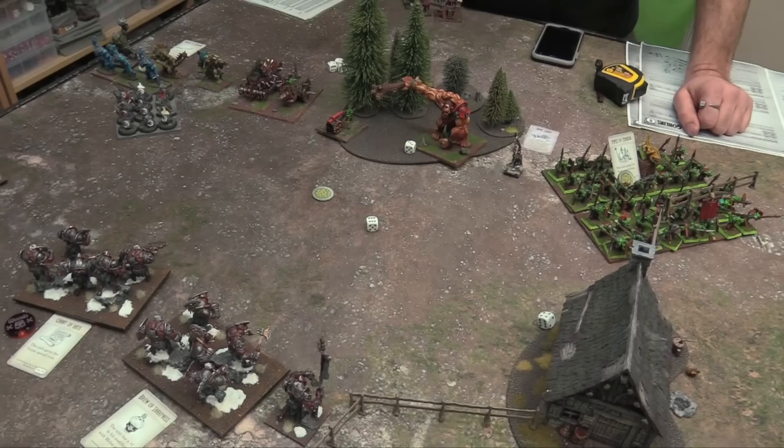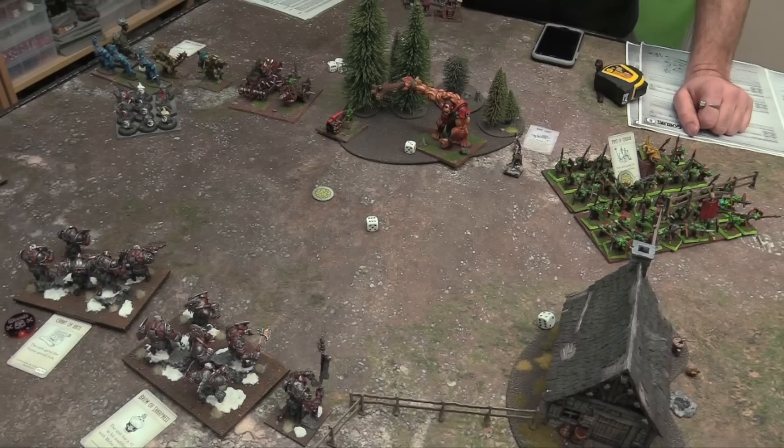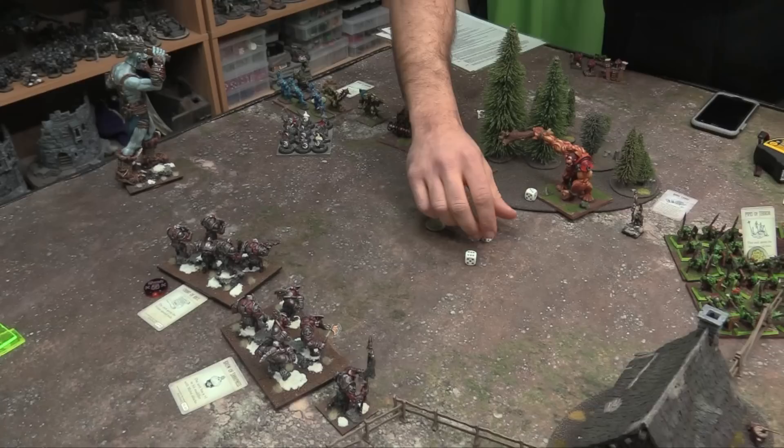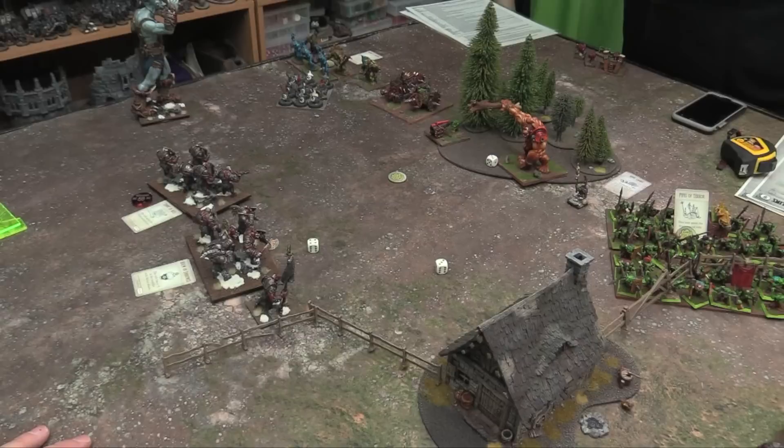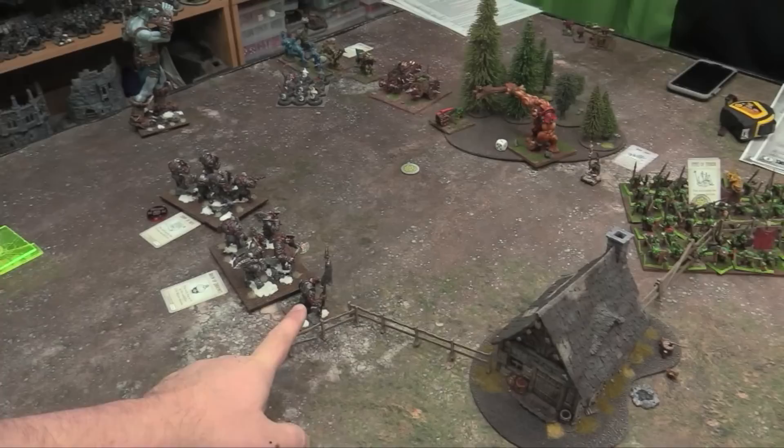Nerve check for my unit with six wounds. Rolling two dice plus wounds — total 10. Their nerve is 17. Not quite enough. I'm within six of my banner so I get to re-roll destroyed tests. Second roll: seven plus six is 13 — not enough for a waver either. Thank you inspiring banner for keeping us in the game.